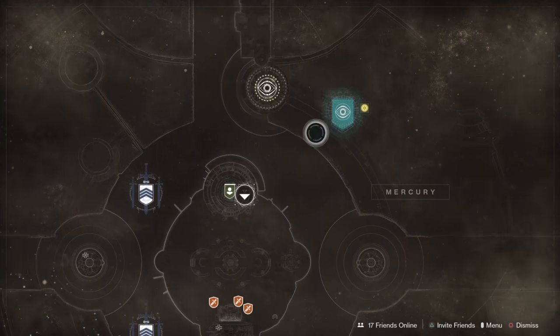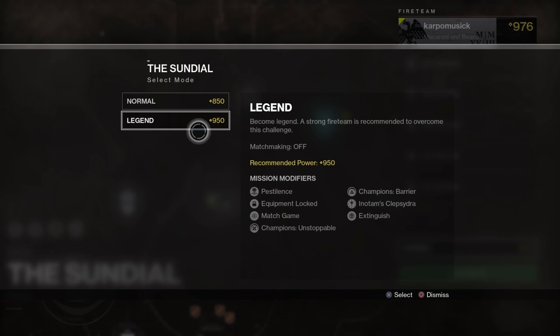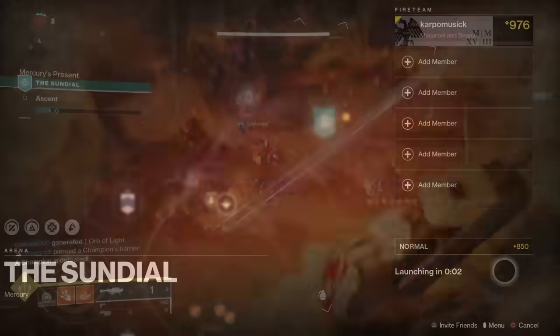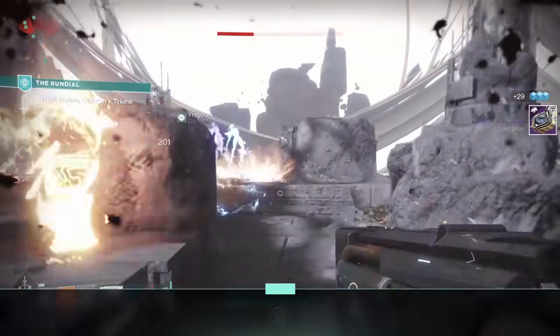Let's do that. Head on over to Mercury, select the Sundial, and prepare for a very cool boss fight. Now this can be done on Legendary to unlock other triumphs, but what we're going to do is go into the regular one so we can just get this mission done pretty fast.